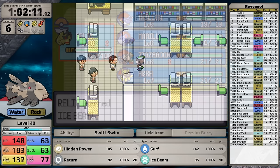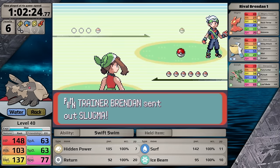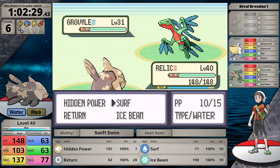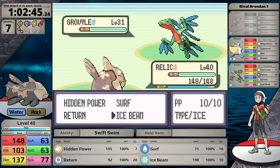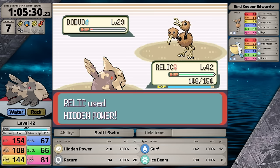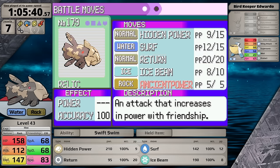Defeating Team Aqua members in the Weather Institute earns me Castform, which is holding a Mystic Water, further improving Surf's damage. Ice Beam coverage gives me an easy answer for Grovyle on the rival's team — well, that's what I expected, but because of Relicanth's low Special Attack not yet boosted, I just barely don't get the one-hit. It chooses Leaf Blade, and the damage from this powerful Grass-type move one-hits even at full health. On the next try I get a critical hit and take that. Inside Fortree City Gym I level up and can teach Relicanth Ancient Power. I took it because an Omni Boost can help in a tight squeeze.